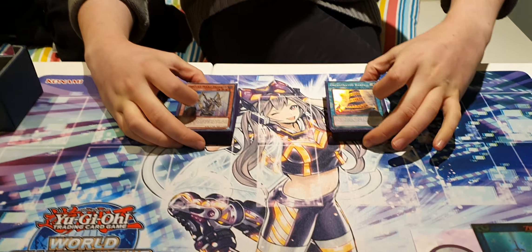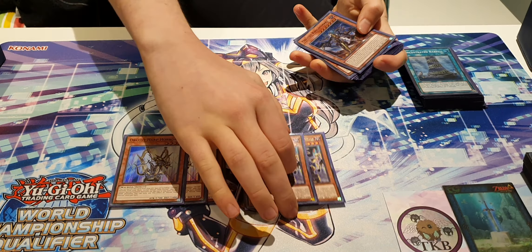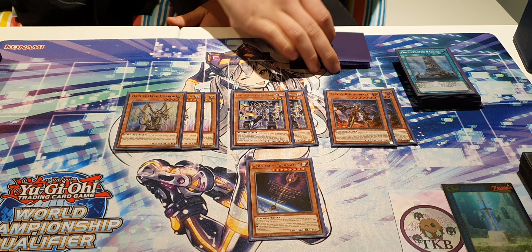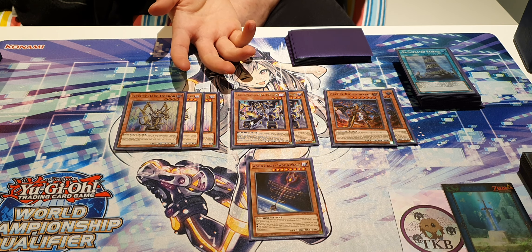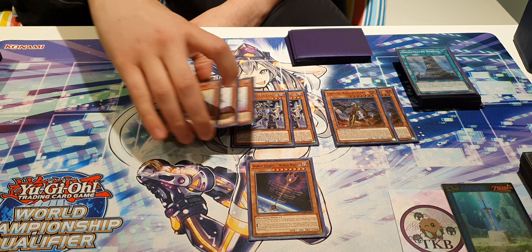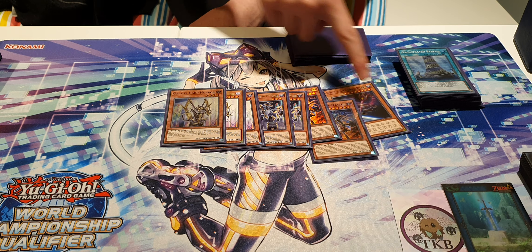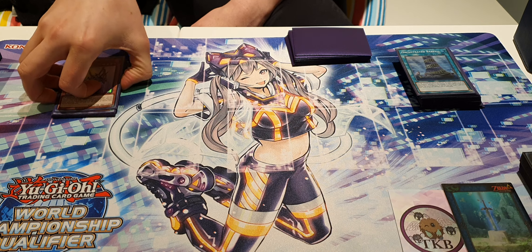We're playing 40 cards. Starting with monsters, we are on the general Orkist package of three, two, two, and one — so triple Harp, two Symbol, two Nightmare, one World Wand. I wouldn't really change anything about this. Before this build I had been playing with one Bombard, but it really isn't very necessary. The flexibility of Nightmare — being able to send Wand, the Orkist you need, the Hartbar skeleton, or Gizmek — is really strong.